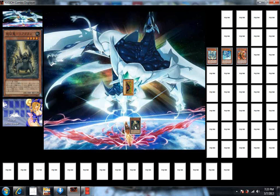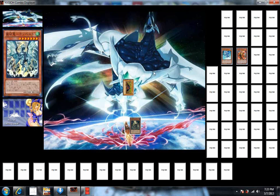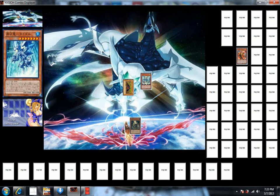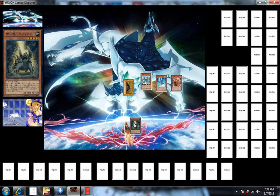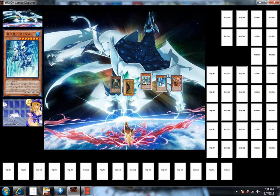Then you normal summon a dragon and you've got five dragons on the field — that's the OTK. You have 2400 and 2600, which is 5000, plus 2800, totaling 7800. That puts you at 7800, which is why you need to summon an extra monster — either Redox at 1600 or a level four dragon like Reactan at 1800 — putting you over 8000 points of damage in a single turn. That is the Elemental Dragon, Banished Dragon, Suppressor Dragon OTK.